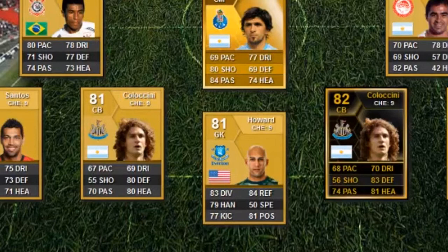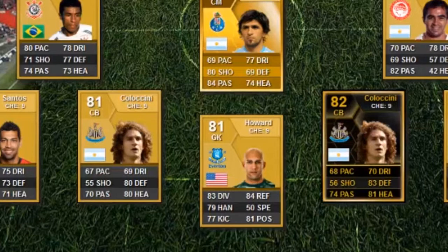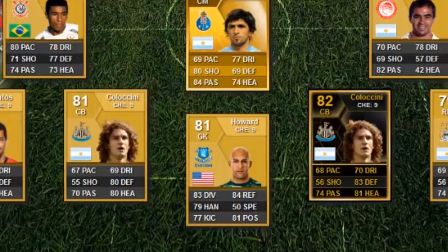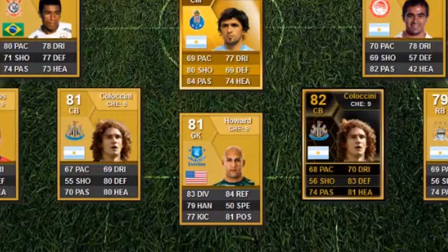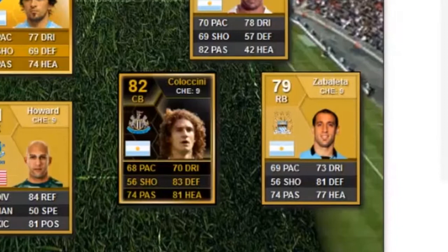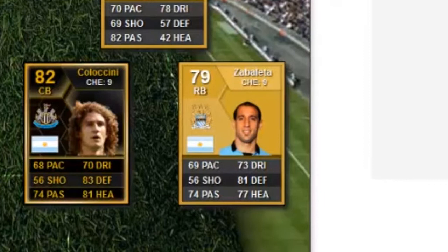The reason there are two Colaccinis shown is just to show how it would link up on either side with both sides stacked. I wanted to cover heading, defending, and passing so I could get real possession, and when I got it up into the corner I didn't have to go straight through the middle — I could knock it over and still get the goal.